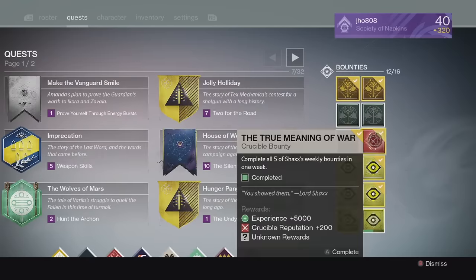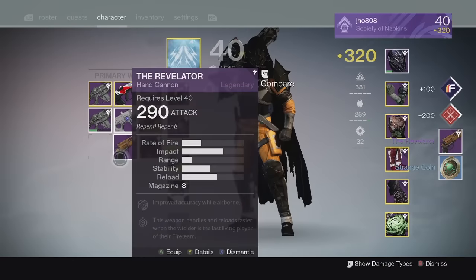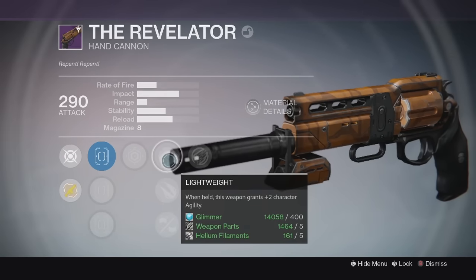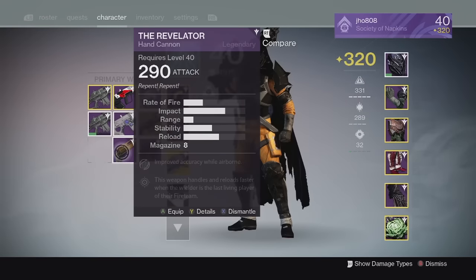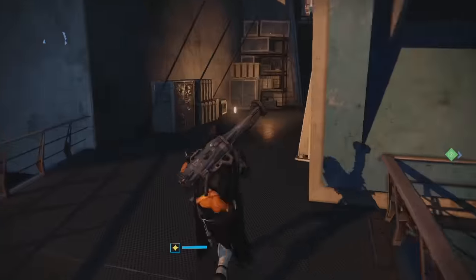Finally for my last Crucible reward of the week, we got another Hand Cannon — the Revelator Legendary Hand Cannon at 290 attack with Last Resort and Icarus. Not the greatest perks on a Hand Cannon, and this one does not look as good as the AS Luna. So I'm probably going to dismantle that one and just try out one of those AS Lunas.